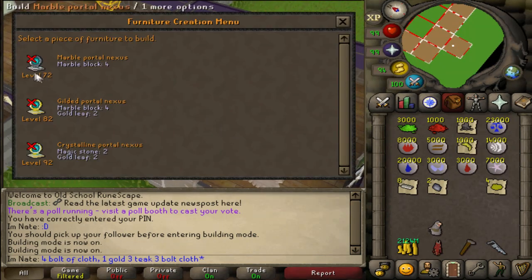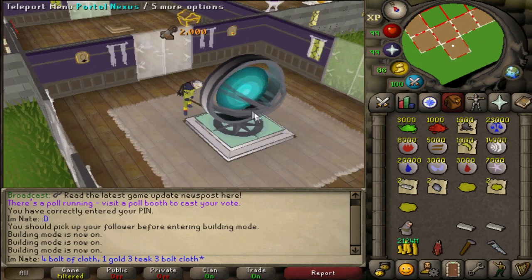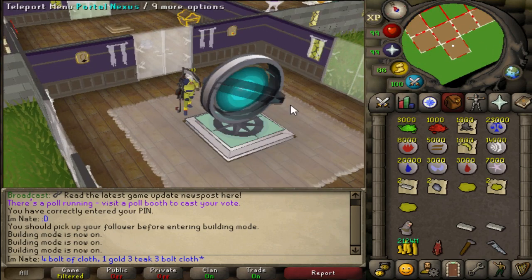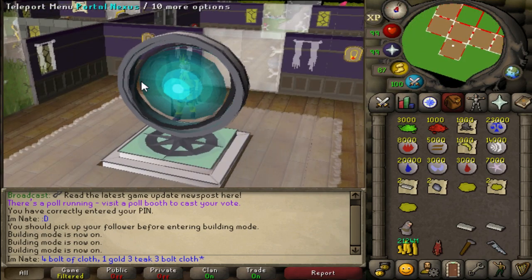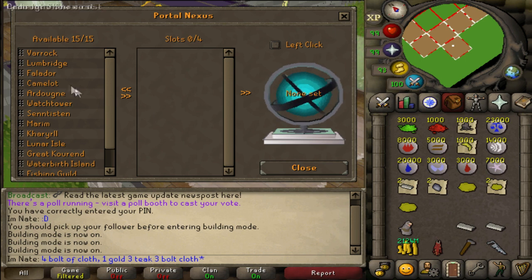For the first level you need four marble blocks and it requires level 72 construction. There it is — it's very cool, probably the coolest looking thing in the house. It has three options: upgrade, configuration, and teleport menu. In the teleport menu you can add teleports to the portal.